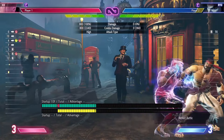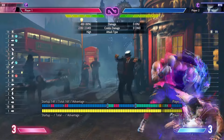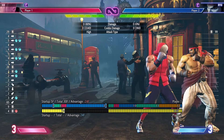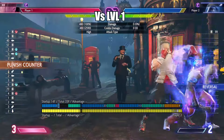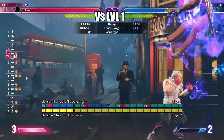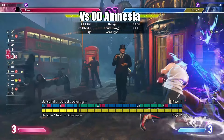Using crouch light punch as a frame kill actually makes you plus 2 on block, meaning you'll have to manually delay your throws. As the psycho spark counts as a projectile, it will punish level 1 reversals since they are not projectile invulnerable, making this very useful against characters like JP, whose OD reversal and super are vulnerable to projectiles.